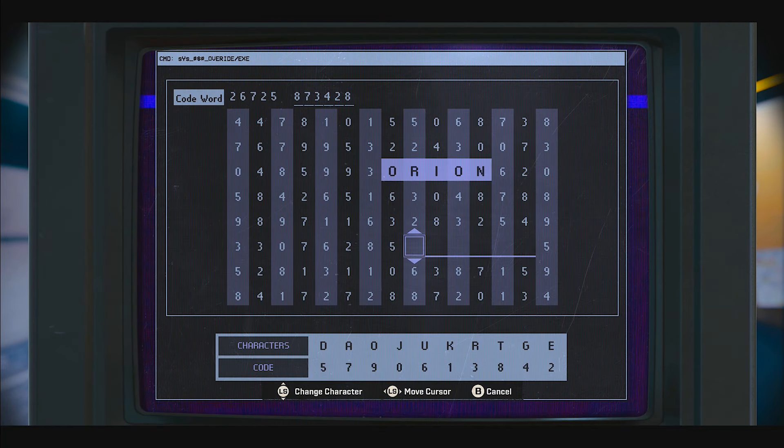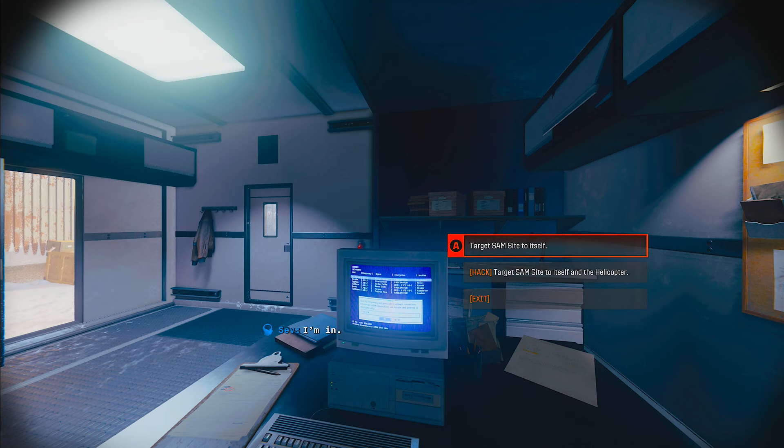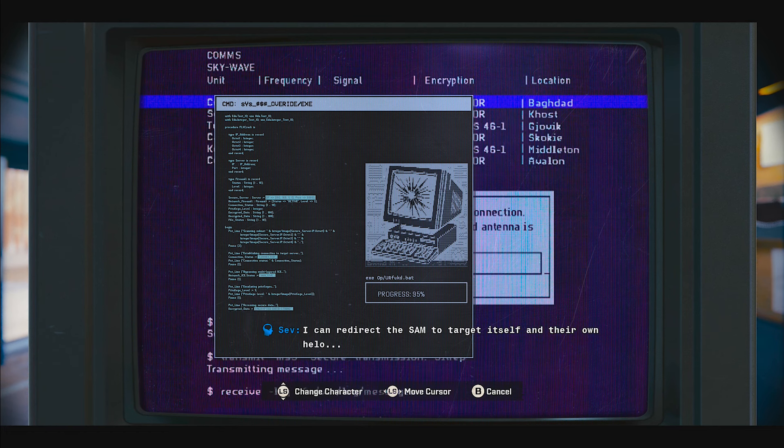This is just the usual word puzzle — I believe everyone has the same answers. The first word is Orion and then Target. This option comes up on the right side — this is important. Obviously we're going to press the button to target the SAM site and the helicopter.